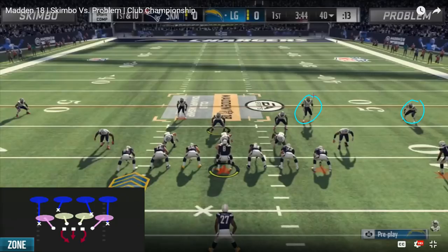What Skimbo does is go with the best of both worlds. He has cover four so the safeties react to the run, but on the outsides he takes his corners out of those deep quarter zones and either mans them up on the outermost receivers or puts them in flat zones. Either way achieves the same result — much better run support on the outside. So he's got the safeties playing the run from their quarter zones and the cornerbacks on the outside playing the run as well.